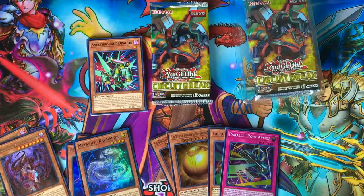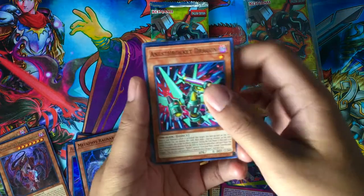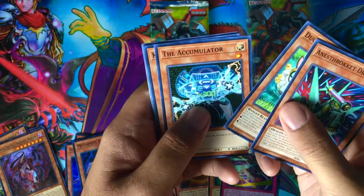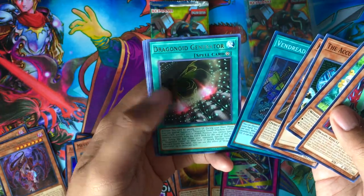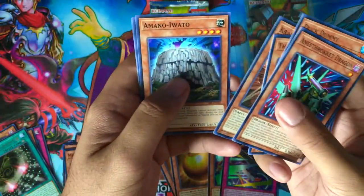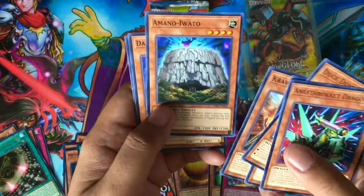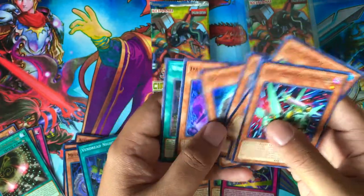Pack number five — sorry about that guys, my phone glitched on me again. Anastor Rocket Dragon, Duck Dummy, The Accumulator, Crawler's Spine, Vendred Knights for a super rare, and Dragonoid Generator for a rare. Also Amano Iwato — I heard a lot of people have been using this card at recent YCS events. Some people could even say this is better than Inspector Border. Dark Angel and World Legacy and Shadow.